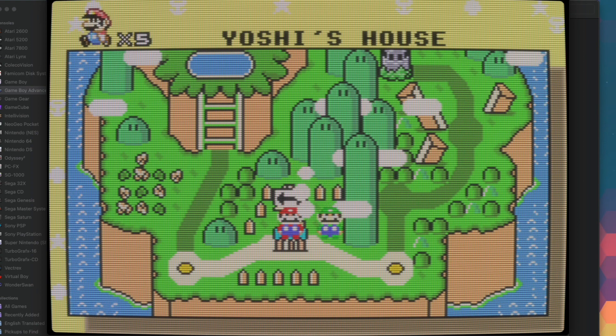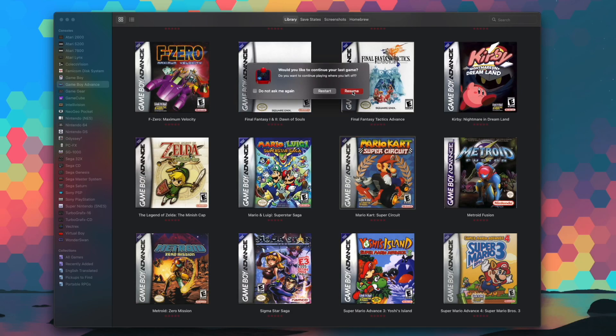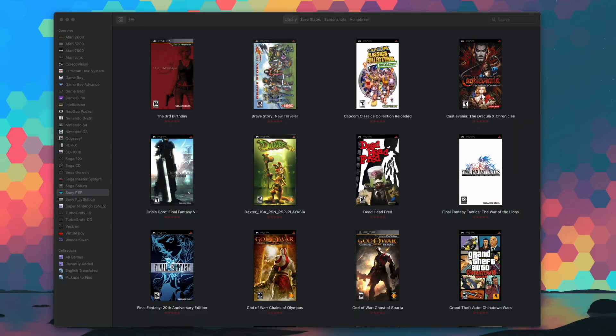Beyond graphics, there are other niceties in OpenEMU I really appreciate. Anytime you close out of a game it automatically creates a save state for you, and there have been more than a few times where I've been surprised to fire a game back up and find it right where I left it — not too dissimilar from Xbox's Quick Resume. Throw in the fact that any configuration you do have to perform is done in a really user-friendly, easy-to-follow menu, and it's hard not to recommend it to any Mac user looking to play old games with as little friction as possible. Is OpenEMU perfect? No — probably no emulator would be — but as far as emulators go it seems to be one of the most polished, easy-to-use, frictionless experiences I've seen.